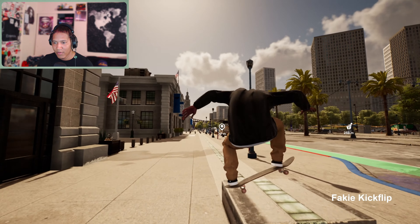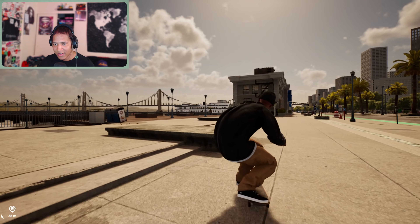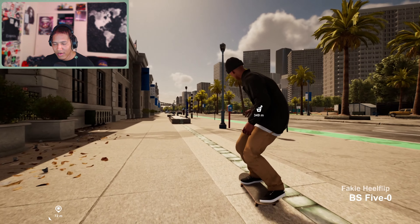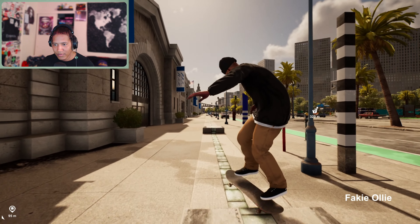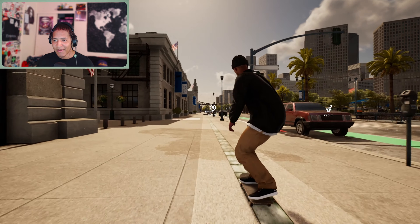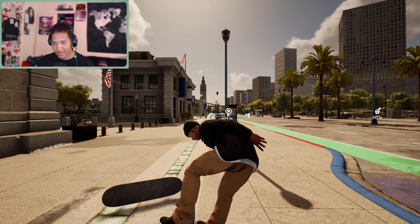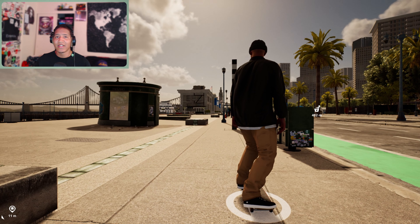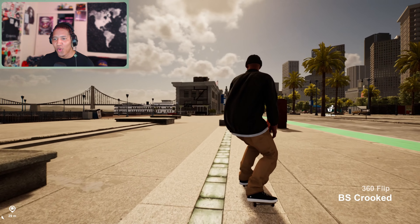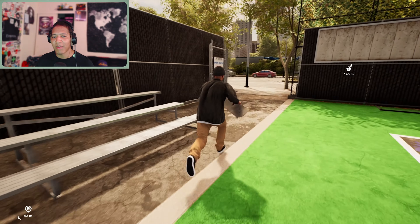I'm almost getting it. There we go — I was doing it too early. I'm gonna try to do a nose one fakie, then a fakey flip back 5-0, but I still have the hardest time with fakie and switch tricks on here. The sticks are kind of weird with the layout compared to Skater XL. Look — I was trying to go fakie right there but I went switch, because on Skater XL if you want to go fakie it's the same stick, but on this game you have to hold down a totally different stick, so it throws me off.